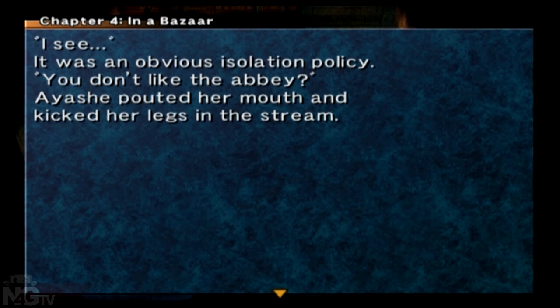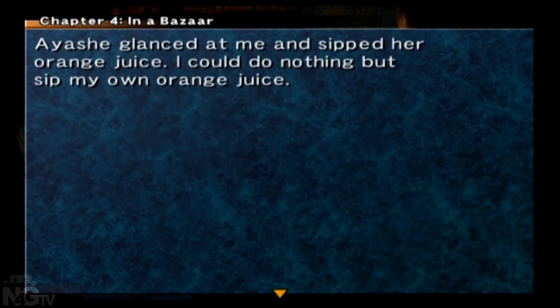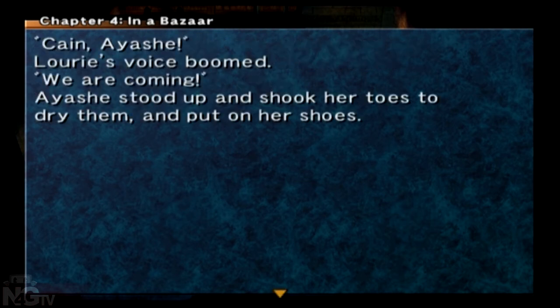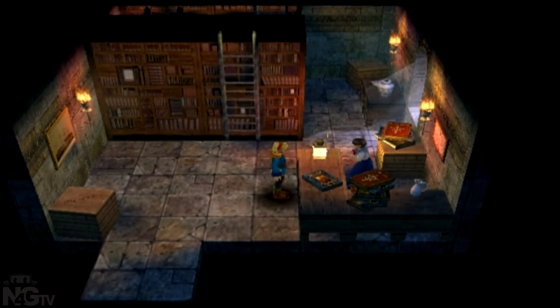'You don't like that Abbey?' Aishi patted her mouth and kicked her legs in the stream. 'No, everyone was nice, but I was only taught quest sorcery. I thought I might forget summon magic.' Aishi glanced at me and sipped her orange juice. The orange juice, though tepid, had a sweet taste. 'Kane! Aishi!' Lurie's voice boomed. Aishi stood up and shook her toes to dry them and put on her shoes. As we walked up the bank, I said, 'Aishi.' She smiled at the sound of her name. 'The kaleidoscope's our little secret, okay?' We nodded to each other with a smile.